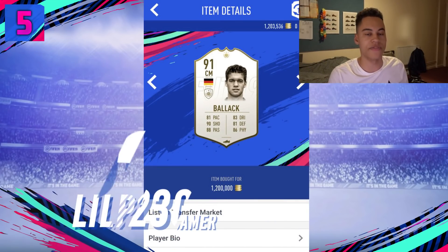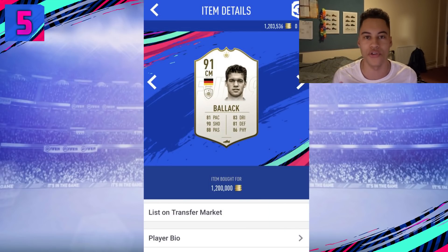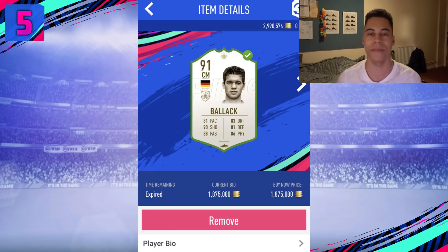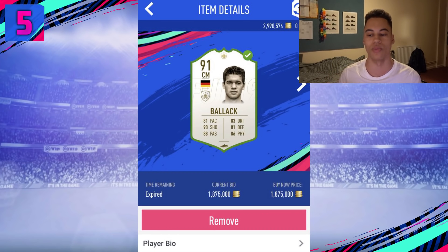In fifth place we have a trade from lilip23gamer. He picked up an icon Balak for 1.2 million coins — he spent half his coins on this icon. He sold on the icon card for 1,875,000 coins, so basically 650K more than what he paid. Making that kind of margin on an icon card is quite hard to do. After EA tax in fifth place he made a profit of 581,000 coins — over half a million coin profit.